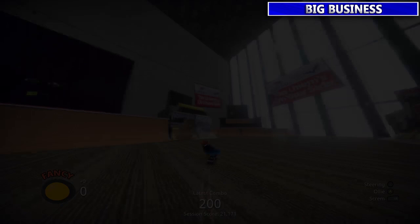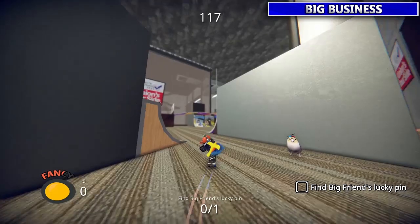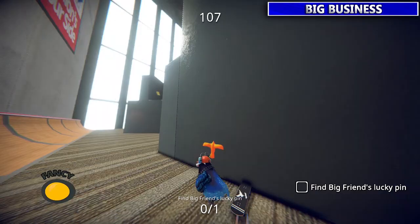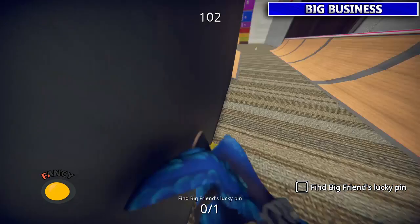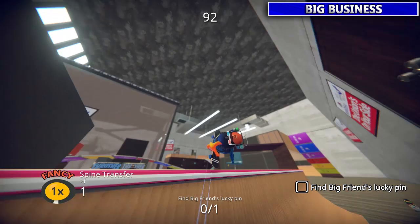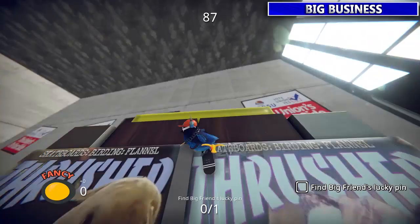Next we're gonna get this guy's lucky pin — it's on the headrest of the chair. Transfer, transfer, and it's right in the middle there. You could also try and use the wall on the back to get to this one — there are two different ways you can get there. As long as you're in the middle you should be able to double tap RB at the top and hit that one.